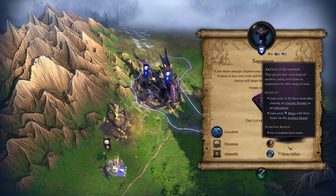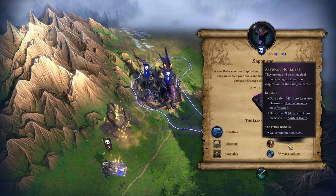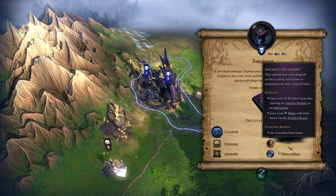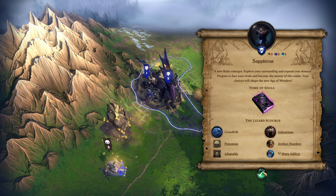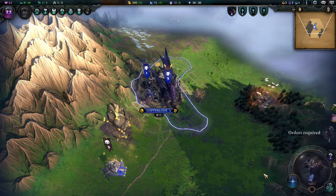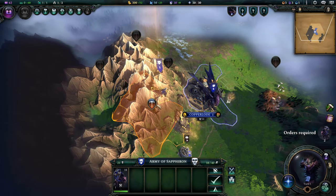Here's Artifact Hoarder, by the way: gain a tier two or three hero item after clearing an Ancient Wonder or Infestation, which is awesome for your secondary heroes. The dragons can't really use too many items. You also gain mana for each item that you're hoarding, which is very fun. We have Mana Addicts as well, just to get Astral.